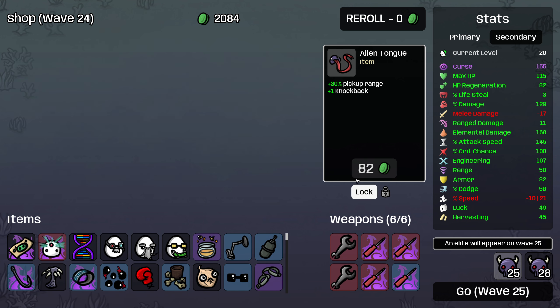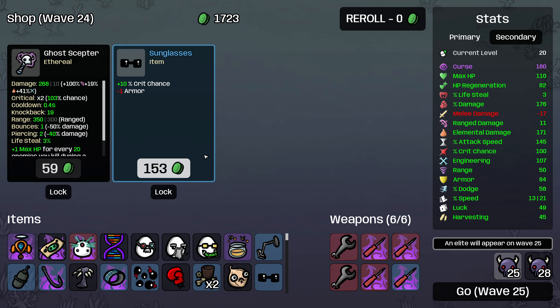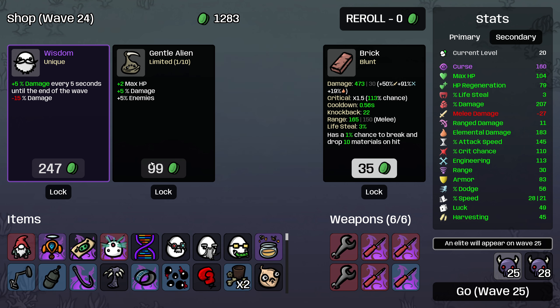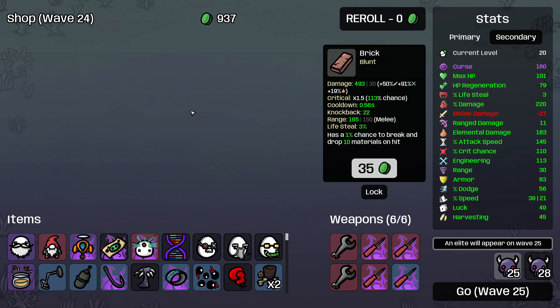Keep rolling and more elemental damage — we do lose pickup range, but that's okay, we can offset that. We'll take the Wisdom here just because it's a unique — you want to pull those out of the pool. I don't really care about the night goggles. I'm going to lock this level four wrench until we can get it cursed. And missed on a level two screwdriver. Roll again. Buy a head injury and roll again. Cursed Hunting Trophy — sure, that's going to be tons of money. Helmet and metal.